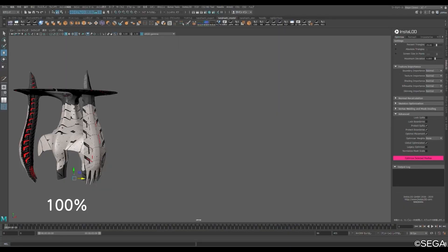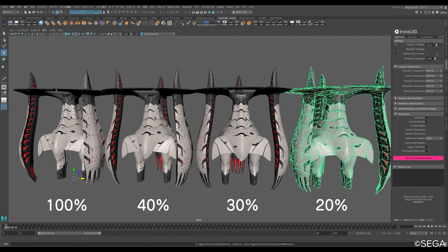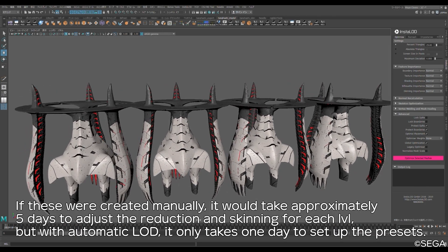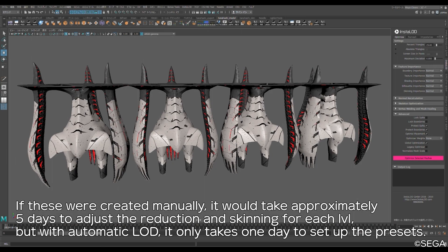Here you can see how a few of these LODs were generated using InstaLOD from Maya. If each LOD were to be created manually, this would take approximately five days to adjust the reduction in skinning for each level of detail, as opposed to the one day that it would take in InstaLOD to create a set of LODs for the entire model.